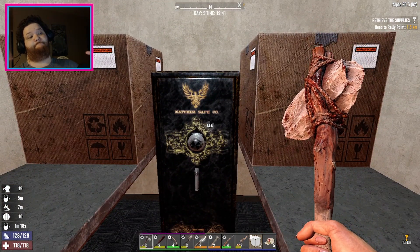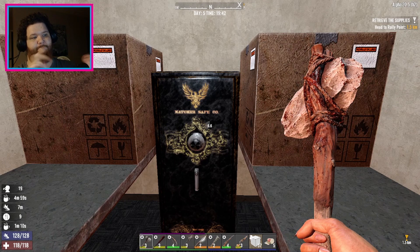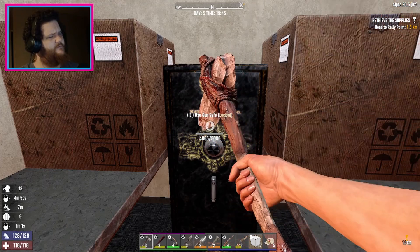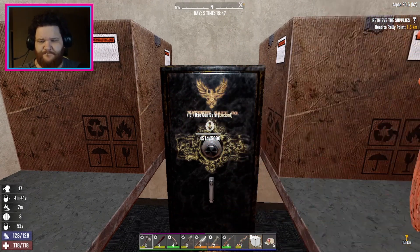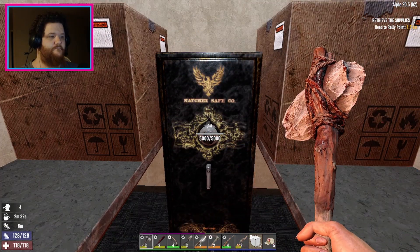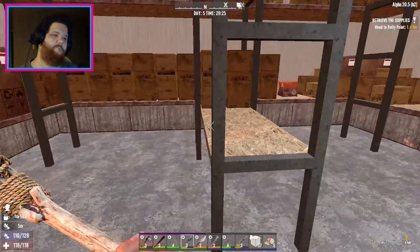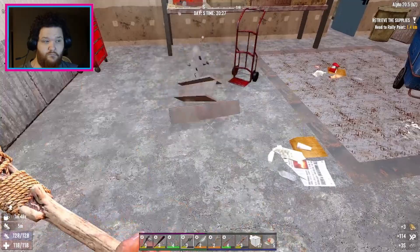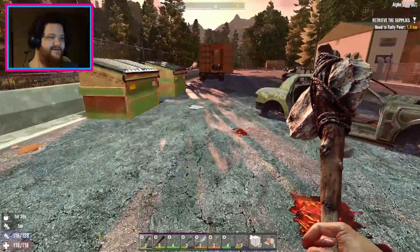I've got like another two hours technically till nightfall. I think I have time to actually break into both of these. Wow, that's a lot easier to break into than I thought. A whole bunch of garbo. I'm going to risk it for the biscuit, because usually when loot containers break it's to loot them. Shit. I learned something for science — don't do that with chests.